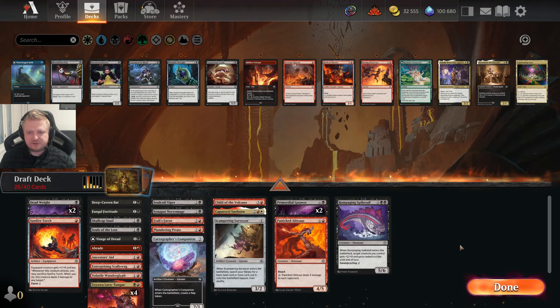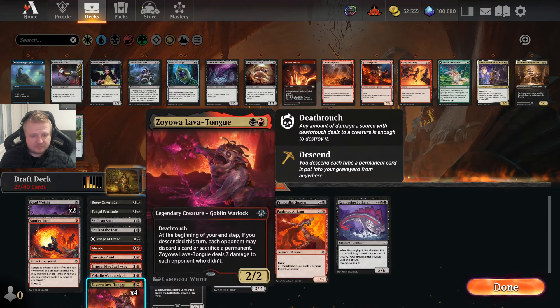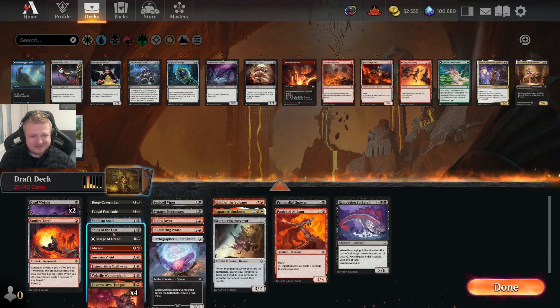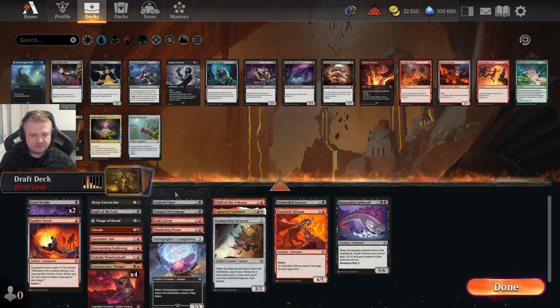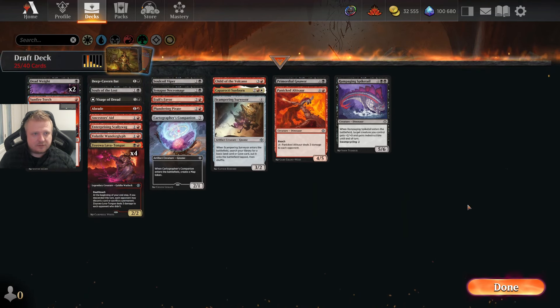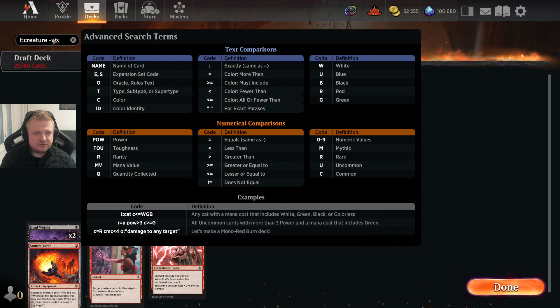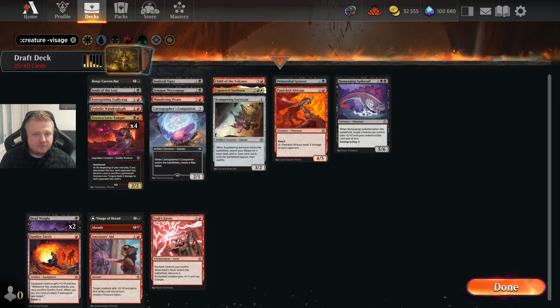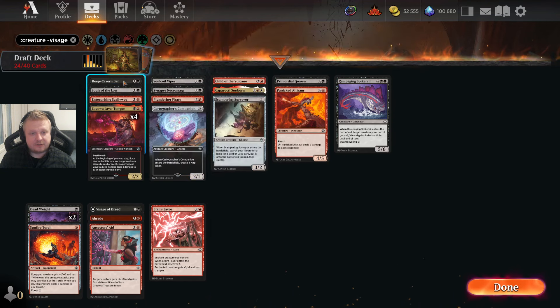I don't have enough caves for the Leech. I'll cut at least one. Not sure about Child of the Volcano yet — I have a lot of 2-drops and don't need to play all of them. I don't care about the Skullcap Snail that much. I don't need the Fungal Fortitude. Let's check out the creature curve: four, five, six, seven, eight creatures. I don't think I need eight, so I'm going to cut the Wandercliff — I care about it least out of these options. Now it's 24 cards.